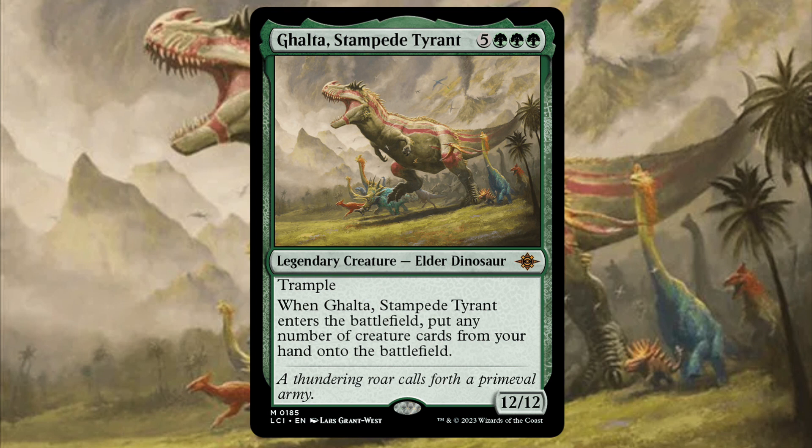In this deck tech, I'll be going over the most efficient and best way to build this commander so that you can get it out in the early turns, and also be able to make the best use of its ETB in a game of Magic the Gathering. You need three things to make this deck optimal. Number one, you need to be able to play your commander quickly and efficiently. Two, you need to be able to have a lot of creatures in hand when you play your commander. And three, you need to be able to give your creatures a way to attack really easily, like haste, in order to end the game quickly enough so that you can close out the game.